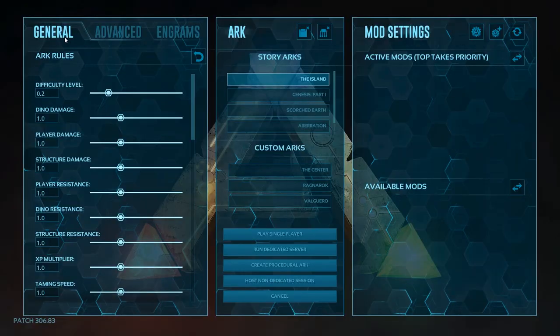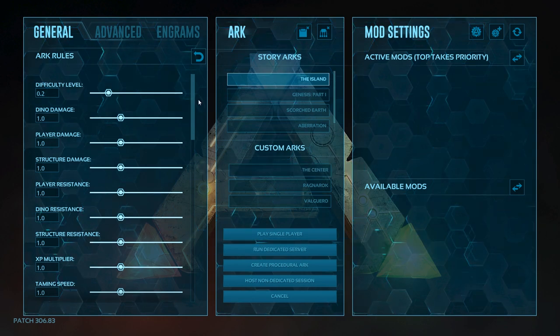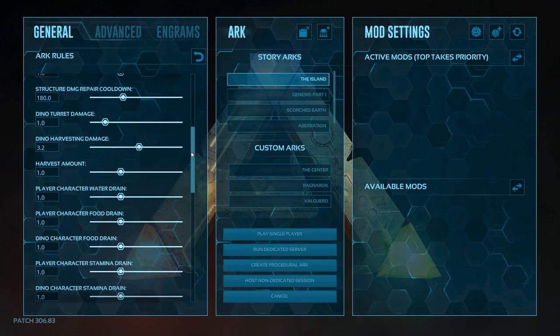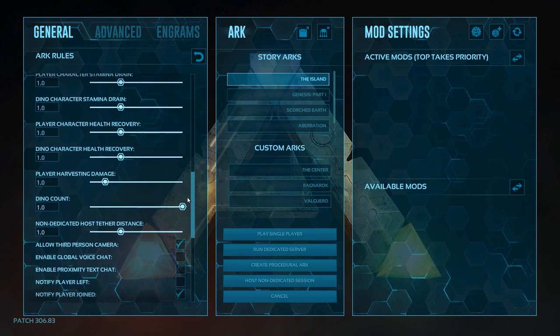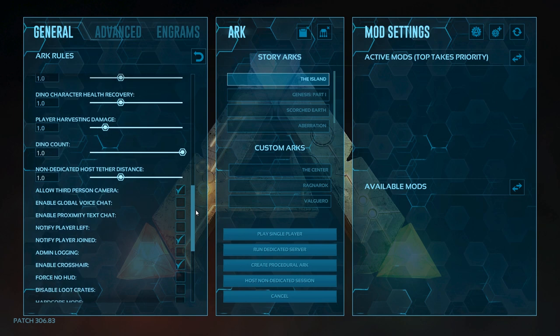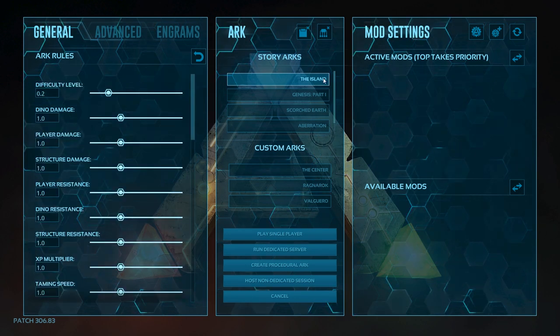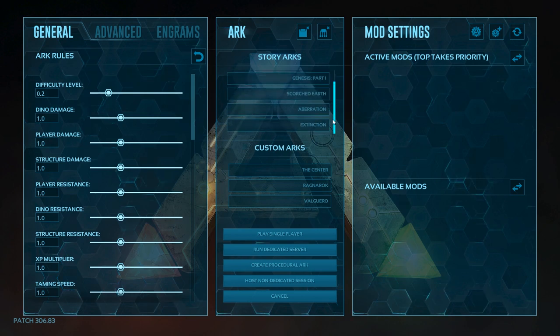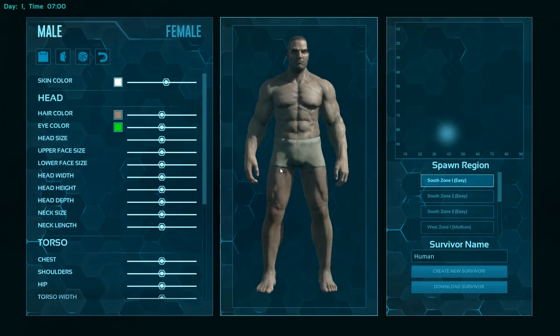Now, host or local. General arc rules — difficulty, dino damage, player damage, structure. I think I'm going to leave all of these on the defaults. Harvest amount, character water drain — these are the recommended settings, and there might be some things I'd want to change later. Story arcs — The Island. I haven't got Genesis, Scorched Earth, Aberration, or Extinction. The game supports mods but I haven't got any downloaded. I'm just going to go for the first option, The Island. Not going to do custom — I'm going to do single player.